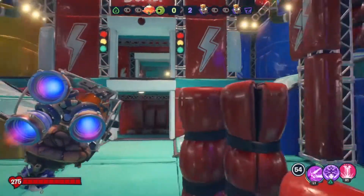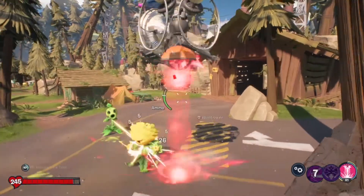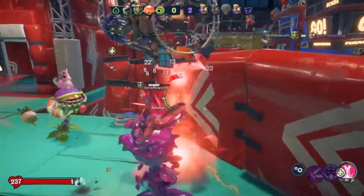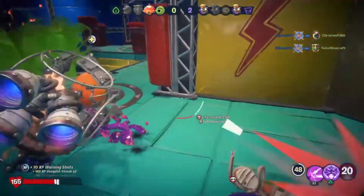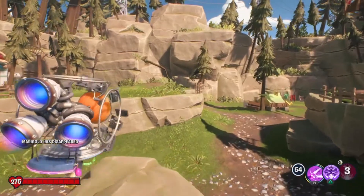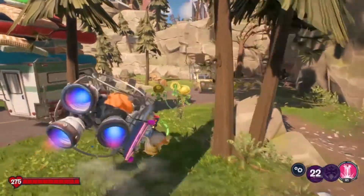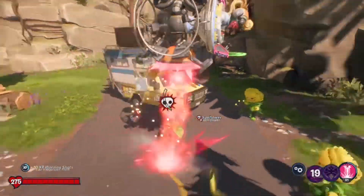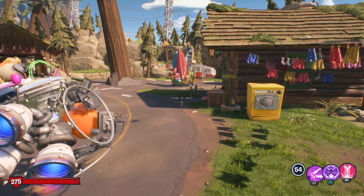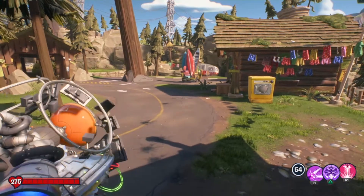I use Space Force a lot, like if I'm trying to catch up to somebody, especially in battle arena. The other thing is the Crater Maker — she flies around and does a significant amount of damage, which is really awesome. When you're in the space station and you're about to do the Crater Maker, just remember that you can't go down once you're in the Crater Maker.